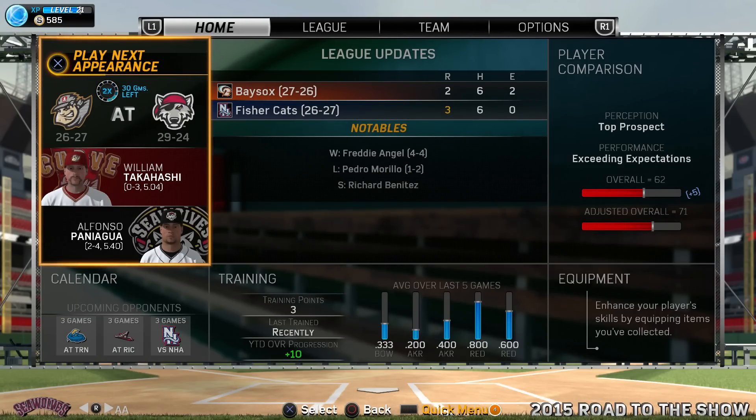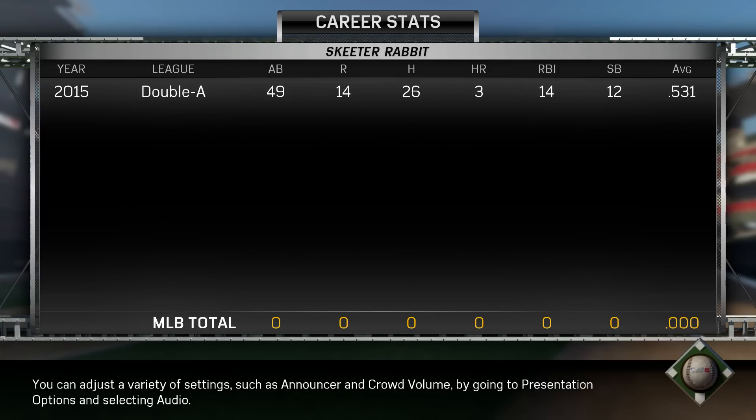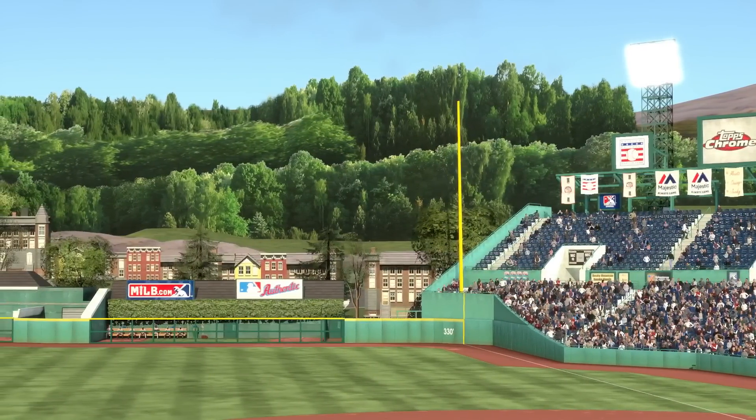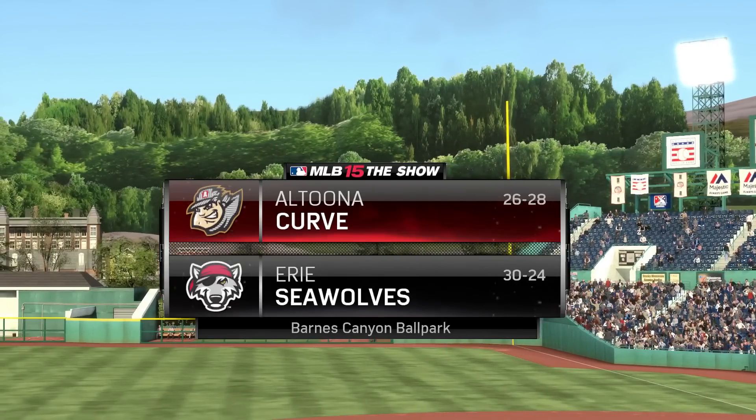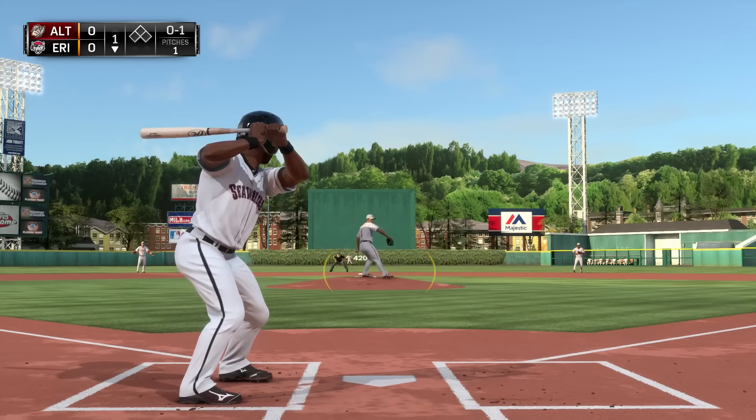Hopefully we can say Triple-A baseball soon, because we want to get this guy promoted and get him back to where he was before we lost his game save. We've got a four-game set coming up against the Altoona Curve. Let's get to game one — but first, his Double-A stats: 49 at-bats, 26 hits. He's hitting over a .500 clip. The competition is no match for him, and that's what we want to see.